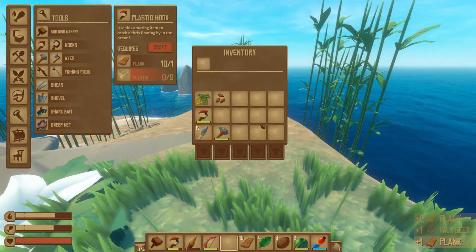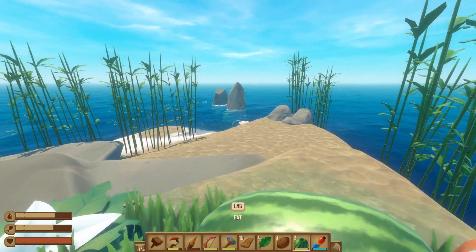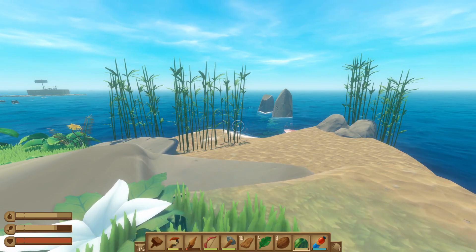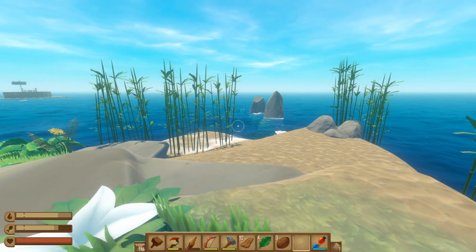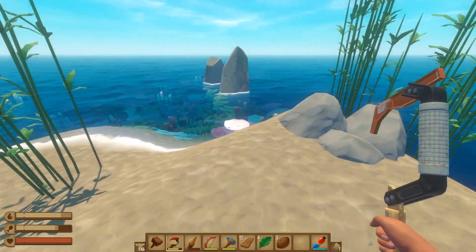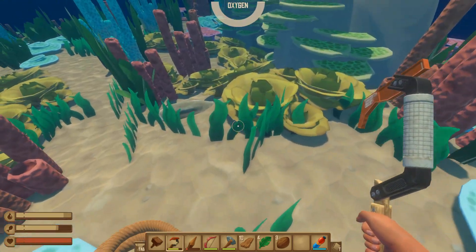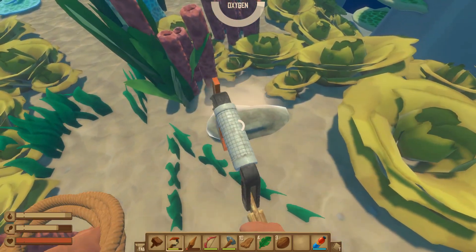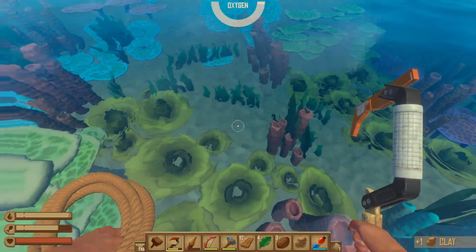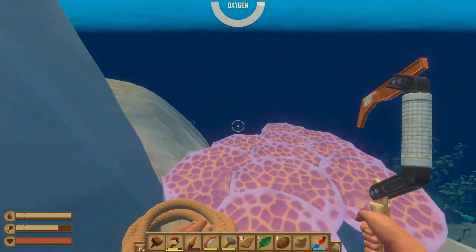We broke our axe — go ahead and put that back down. We can eat these watermelons real quick, get us filled up all the way before we go underwater. Let's go diving — the shark should leave us alone, I would think. I don't remember exactly, but I think we need a bunch of clay, a bunch of sand — we just need everything. We're just going to take everything here if the shark's leaving us alone.